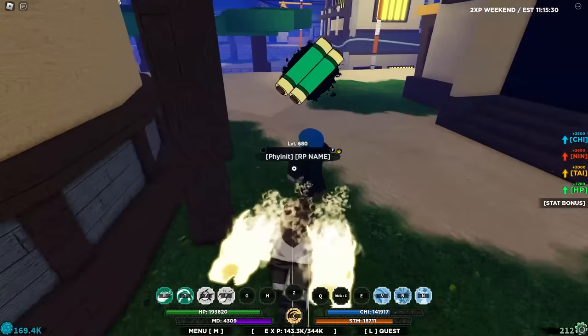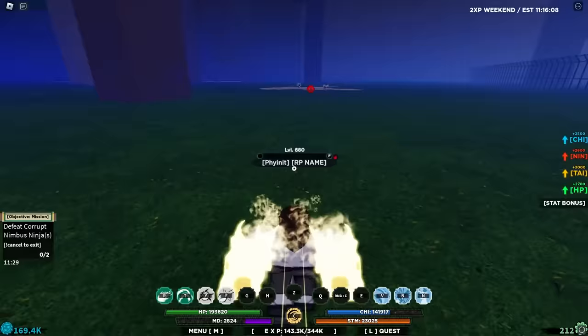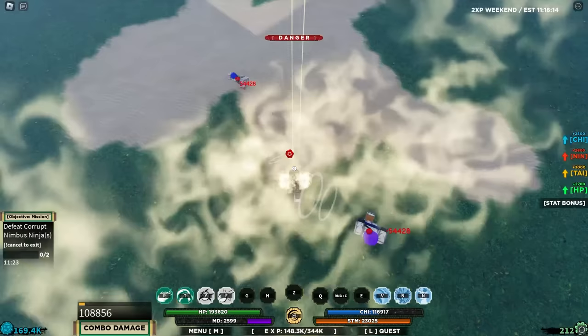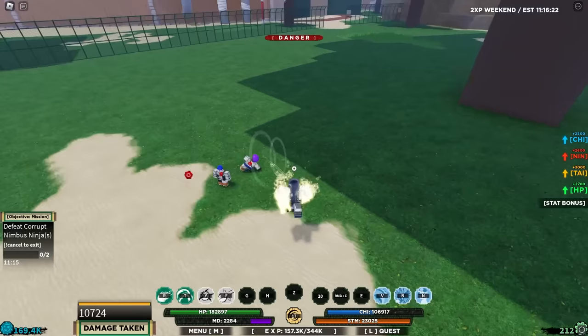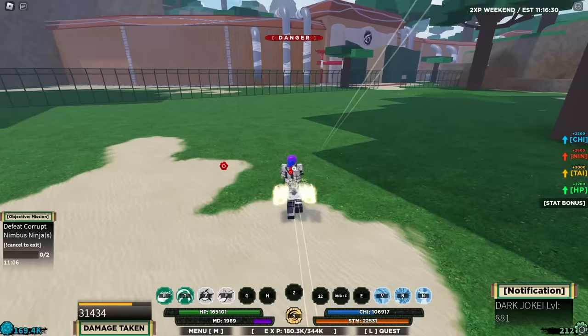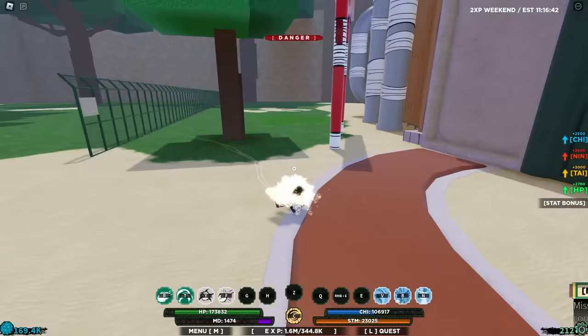We finally found a green scroll mission — a group of corrupt Anbu ninjas. We better have enough MD to finish them off quickly. The C-Spec is clean, and then there are the M1s which are also so clean. I like this a lot. We just destroyed them that easily. The Q-Spec — I don't think we managed to hit it on one of them, but I think the idea is to give them a quick combo and seal their chakra points. The Q-Spec is really, really clean.